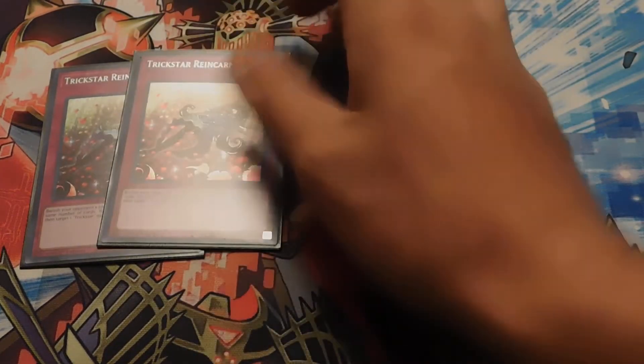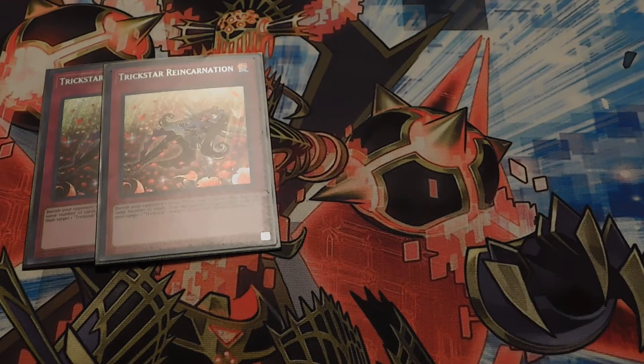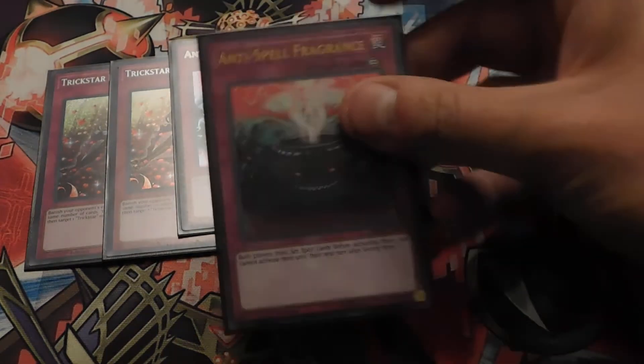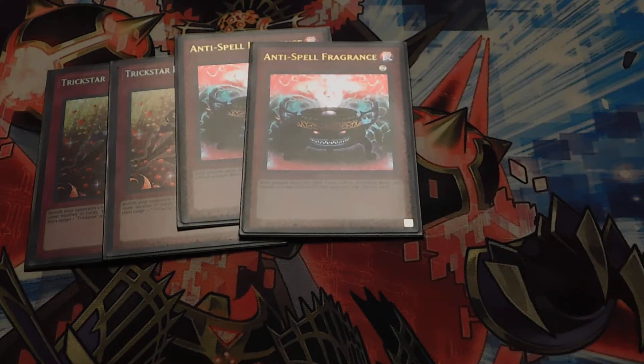Double Trickstar Reincarnation. They try and have monsters in their hand after Inferno Tempest — you chain Reincarnation, which makes them banish any monsters they have in their hand and just draw a bunch of spells and traps, and then they tap out. Double Anti-Spell Fragrance, because remember guys, we're running an anti-meta deck — it has 'anti' in it. You and your opponent must set spells before activating them. I really don't mind, because most of my spells have already been set.